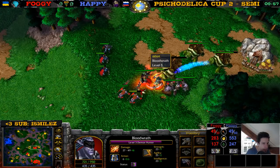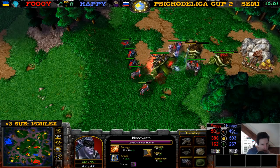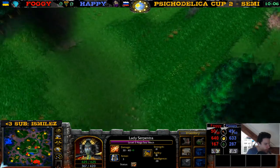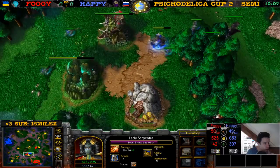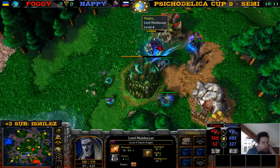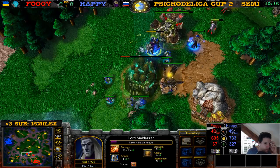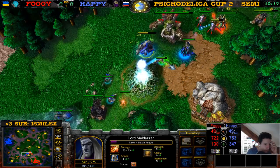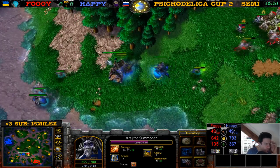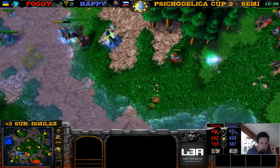Let's see if he gets a better item here — he needs something to save his Demon Hunter, like a Greater Healing Potion or an info potion. He has a Greater Healing Potion — that's gonna be so useful. But this Tree of Life is gonna be cancelled, and this will buy Happy so much time. Nice Nova here on the wisp. This ghoul is just fine — doesn't even need to TP. The Coil on the wisp was beautiful, but the wisp detonated. He eats a ghoul and retreats.